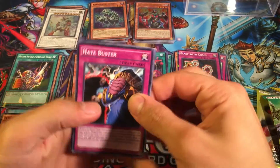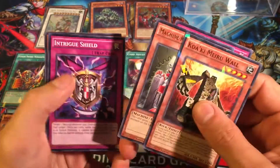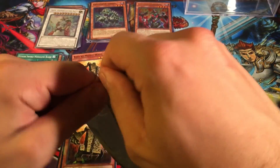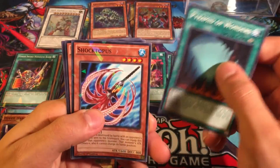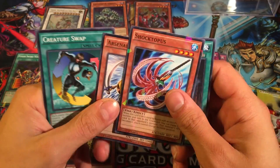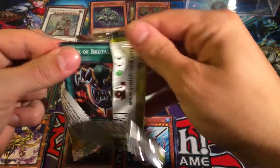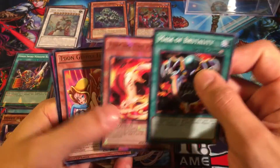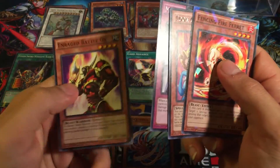This has been a really good storage cube — it's hit or miss with these sometimes. We got Machine King Prototype, that's pretty cool. Shocktopus, Arsenal Bug, Creature Swap — that's cool. For our final pack: Mask of Brutality, that's a throwback card, Fencing Fire Ferret, Tune Warrior, Gemini Elf — pretty cool. Memory Loss, Raging Battle lock — that's another throwback.